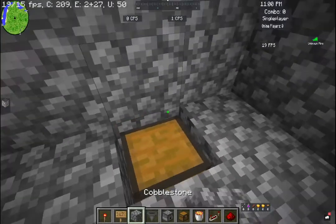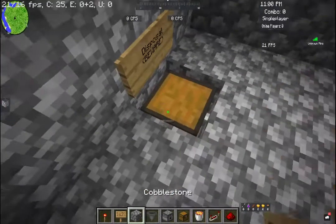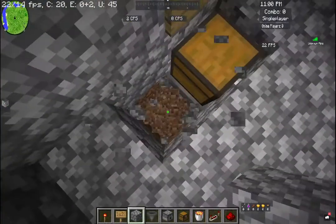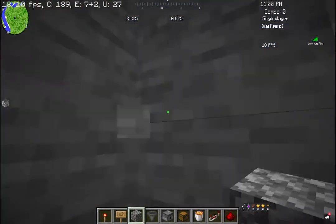You want to do this — set up the disposal. Put a 'Beware' sign there so you don't put your very valuable items in. And this is how it looks in action.